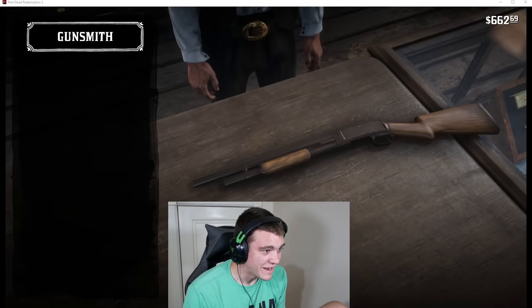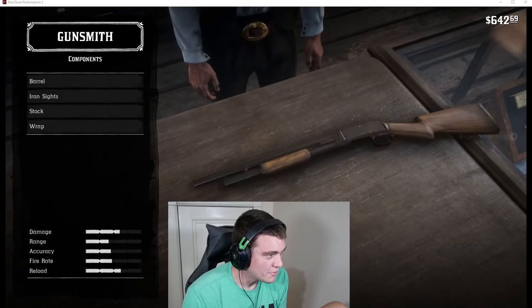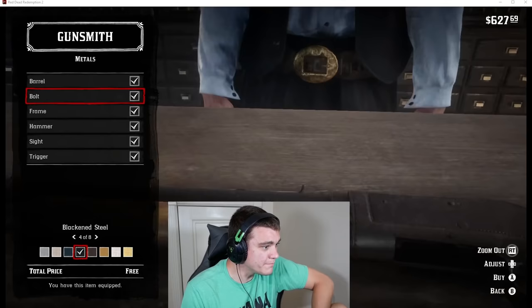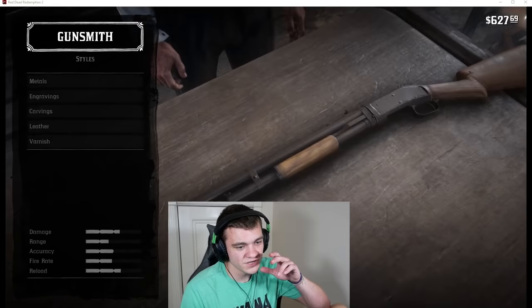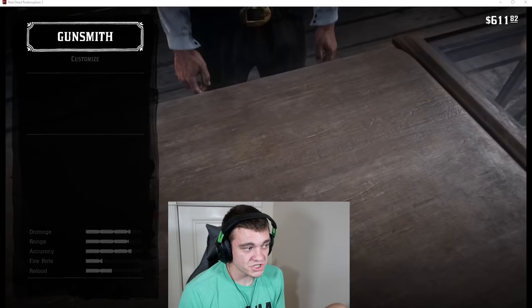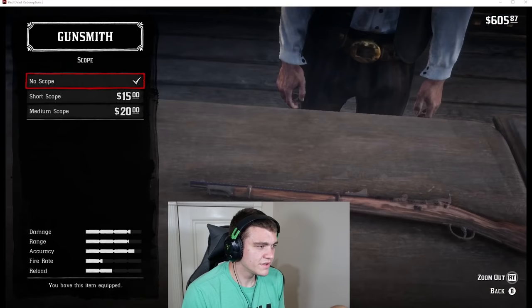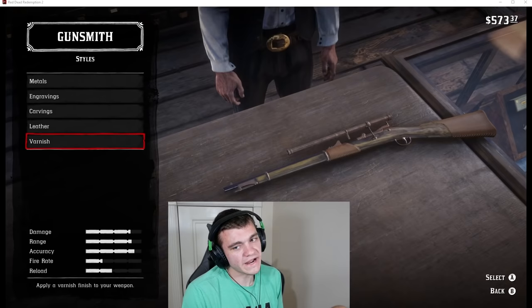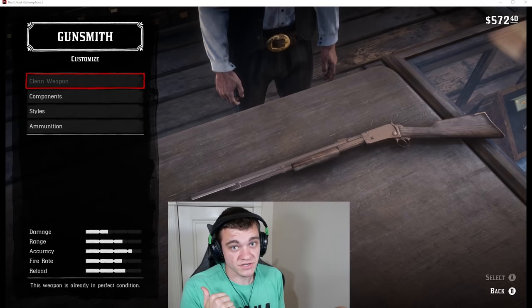Customizing the pump action shotgun now. Clean it first — perfect. Components: barrel length adds accuracy, let's get that. Rifling increases range — I like that. This wrap helps slow the wear on your gun, I'll get that. Metal engravings and different colors look nice but don't help accuracy so I'll skip those. Scope — this is what I want! It's $20 but it'll help a lot. And I think I want to buy this gun for $250 — that's kind of sick. I'm gonna do this to all the guns.